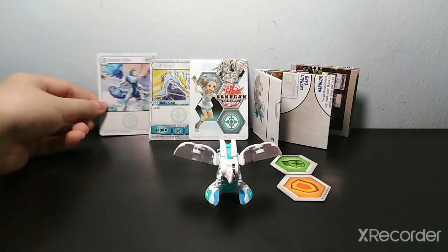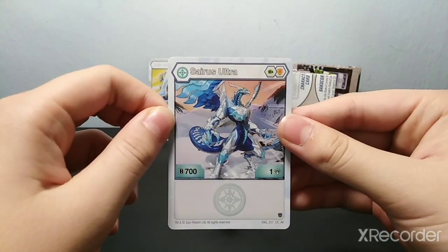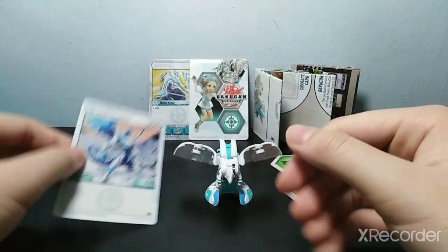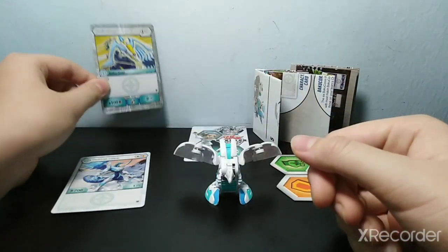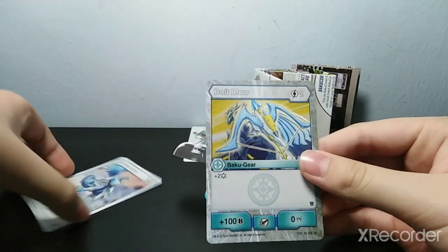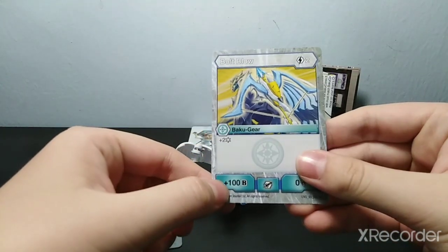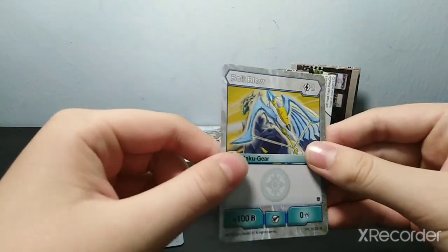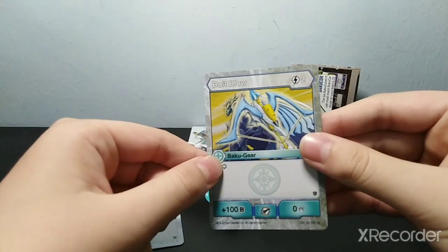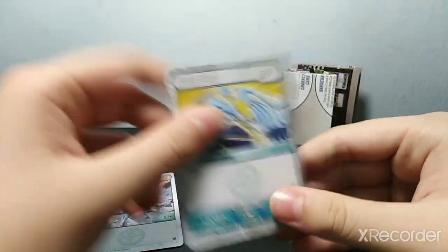So let's start with his character card here. Very good design. 700B power — very, very powerful. The Bakugan that comes with it is just 100B power. He needs two energy to recharge and two energy for you to play, so it's a very fair deal.